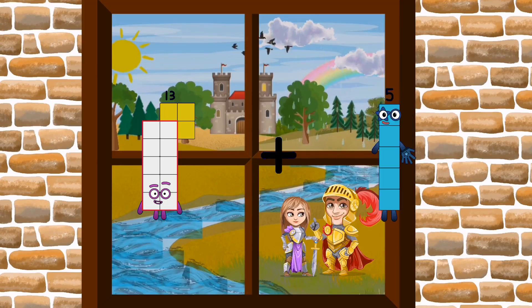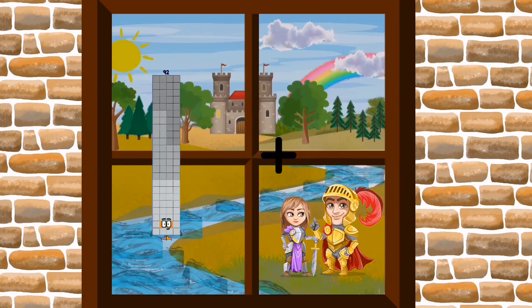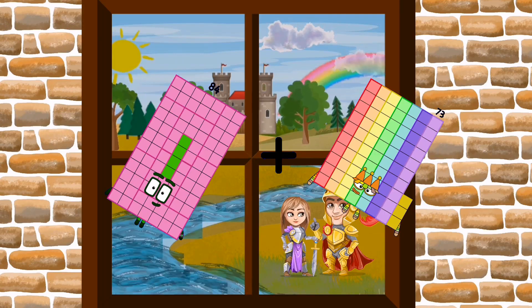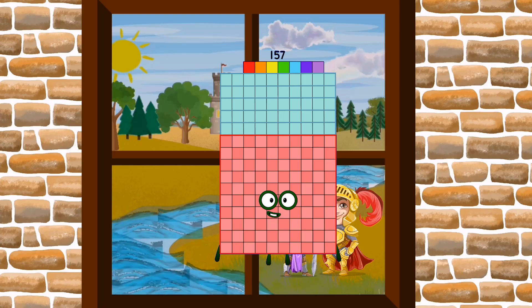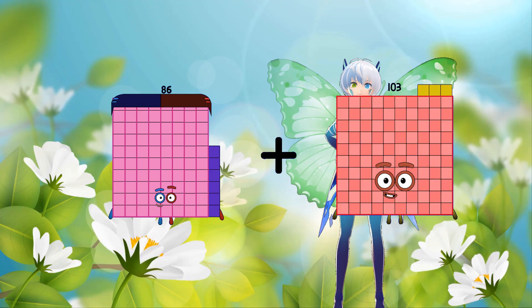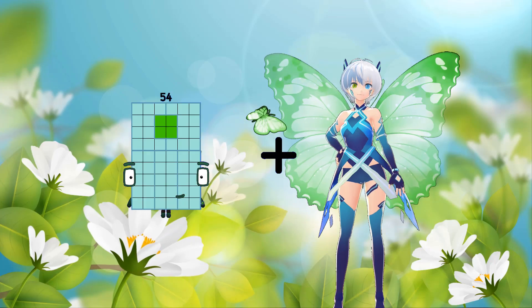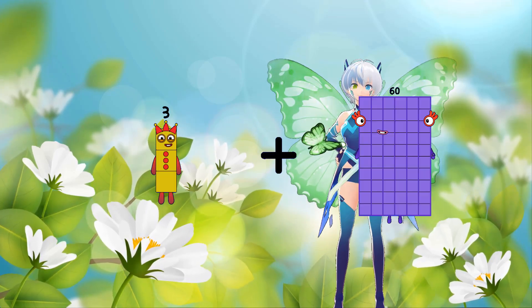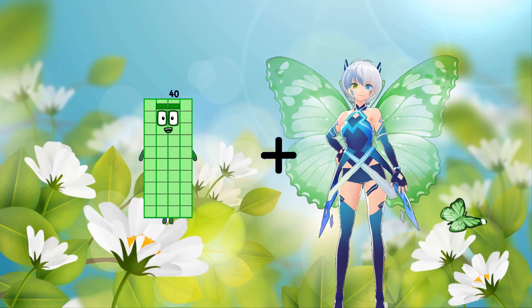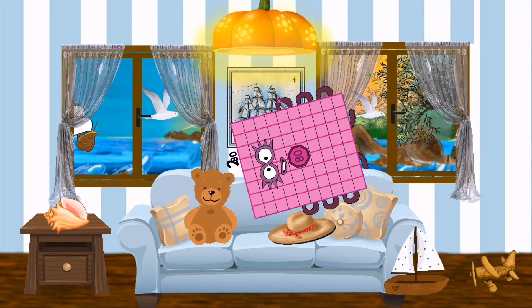84 plus 94 plus 73 equals 157. 86 plus 85 plus 95 equals 181. 3 plus 23 equals 26. 2 plus 80 equals 82.